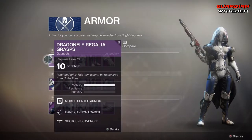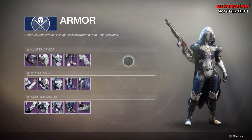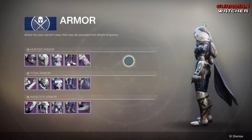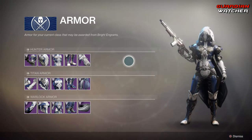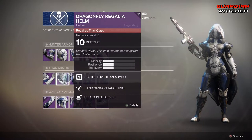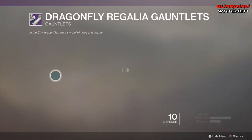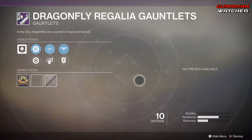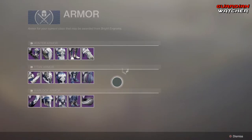We have the Dragonfly Regala Grasps, and this is pretty much what everything looks like on the Hunter. Obviously we have the Titan set as well as the Warlock. I can't really go through it because they still don't allow you to preview things on different classes, which I think is stupid.